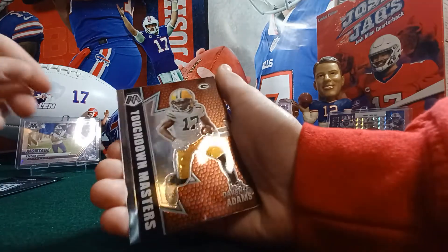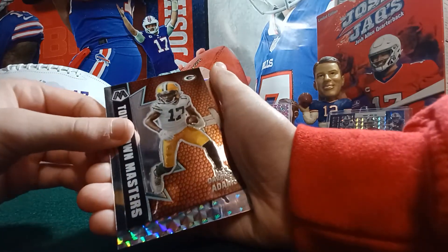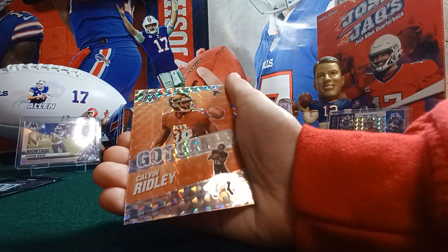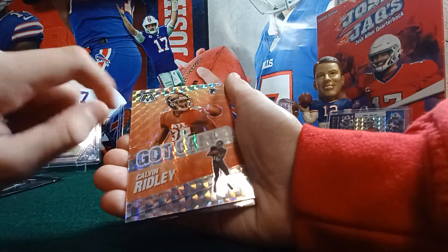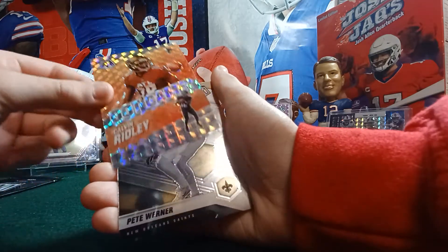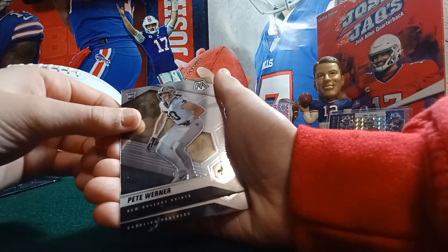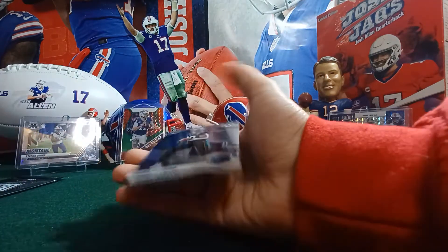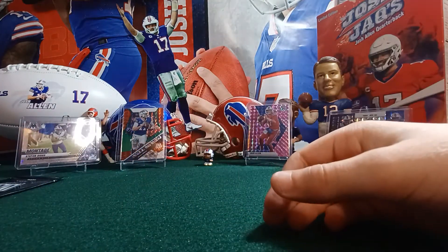There's the first pack. We had the Touchdown Masters Devontae Adams. Calvin Ridley — got the game. I like how these look. We got one of those in the other one too. I don't remember it being that orange-ish color. And here's your rookies — Petey Warner and then Chubba Hubbard. And you got your bonus pack there.